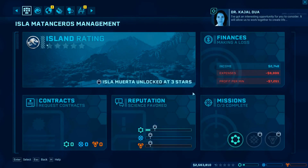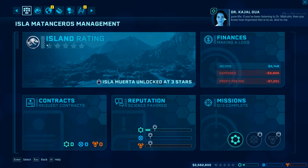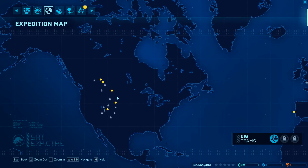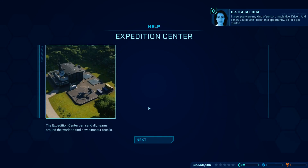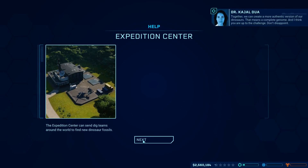I've got an interesting opportunity for you to consider — it will allow us to work together to create life. If you've been listening to Dr. Malcolm, you know how important this is to us and to me. Expedition map — we are over here. I knew you were my kind of person: inquisitive and driven. The Expedition Center can send dig teams around the world to find new fossils and complete genomes for our dinosaurs. It's a lot of commentary right now.